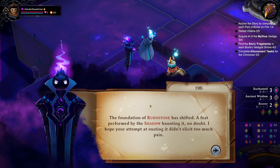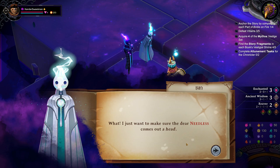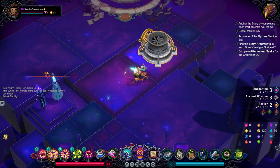Hello there, Needless. The foundation of Rotherstone has shifted, the feat performed by a shadow haunting it, no doubt. I hope ousting it didn't elicit too much pain. Yes, it seems like you could have used a hand. Please, spare us. Alright, I just want to make sure the dear Needless comes out ahead. Yeah, painful jokes - I'm all for them.